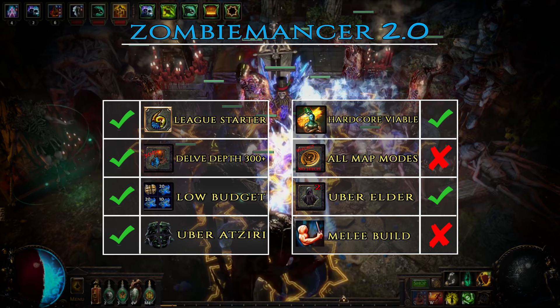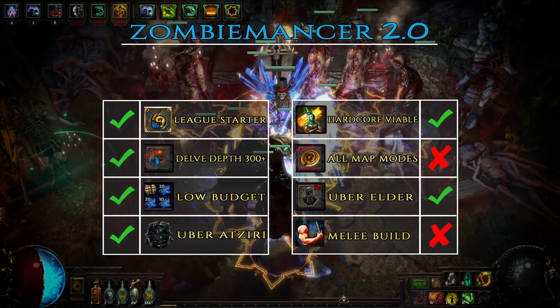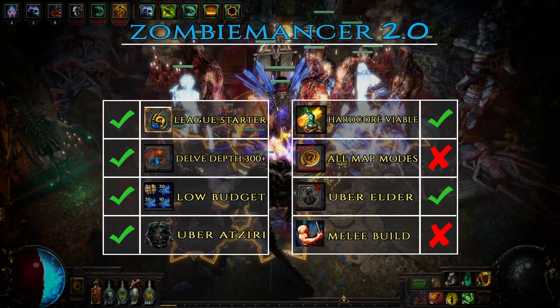With proper investment and a bit of practice you'll be able to clear all content in the game. However, there are two map modes that you should avoid as they cripple the build too much. Physical damage reflect will kill your zombie squad and no mana regen makes it impossible for you to cast anything as your mana pool is quite small.